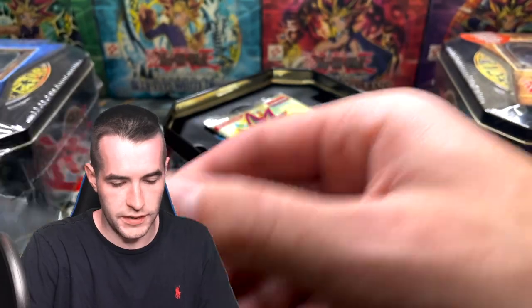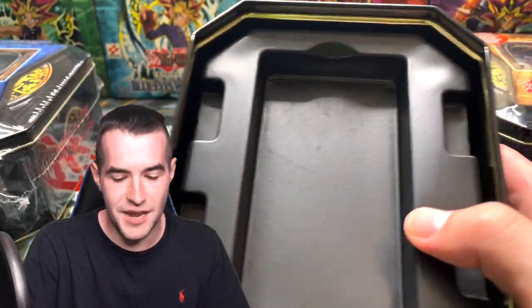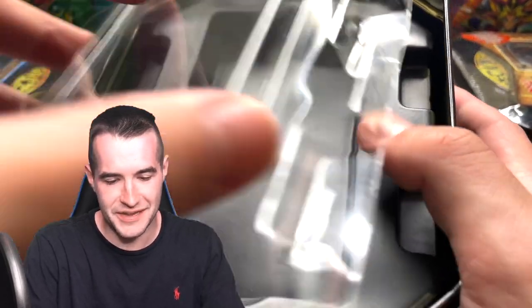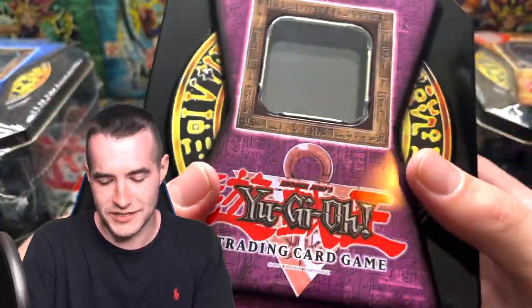Alright — Command Knight. Let's get these packs out, get the tin out of the way, and we will get into tin number four. Look down there guys — remember the 2003 tins? The promo's rubbing up against that stuff. Good job, Konami — or whoever this was in 2004, Upper Deck I guess.